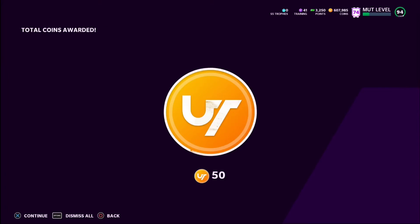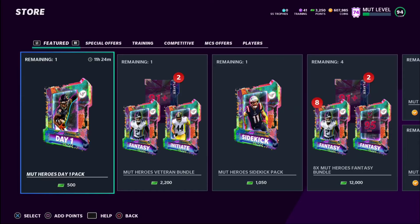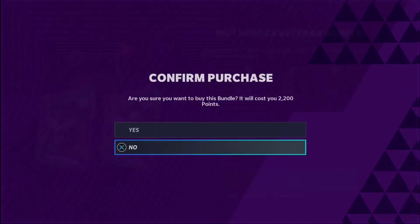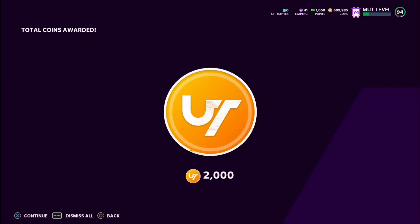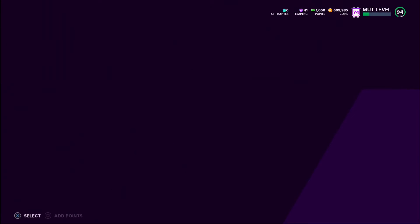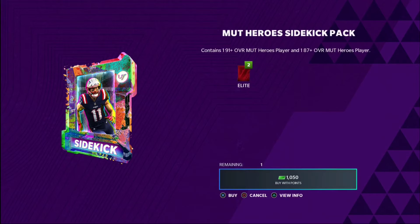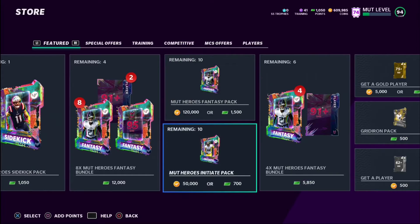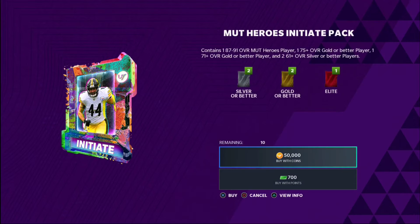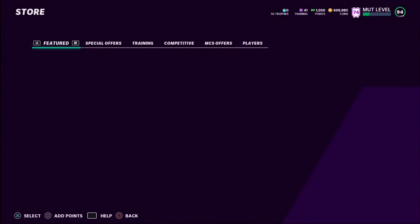That quick-sells for 160k — wow, that's a really good pull. I'll definitely take that. We're definitely going to get this Mud Heroes Veteran Bundle, I can guarantee that. That leaves us with about 1,050 points exactly, which I believe is what we need for the Mud Heroes Sidekick Pack, which contains a 90-plus Mud Heroes player and an 87-plus.